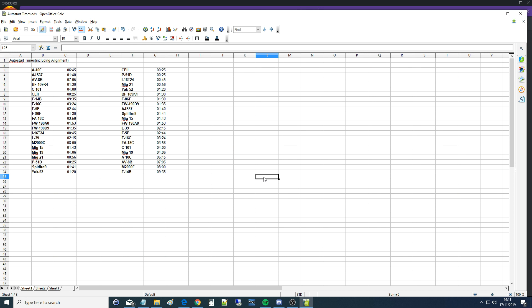We've got all the figures now — all of them include alignment. The only spurious one was the Mirage 2000C; neither of us could remember the full alignment but it's about 8 minutes. Here's the list in order of times: quickest were the P-51 and CE-2, then I-16, MiG-21, Yak, BF 109, F-86, Fw 190, Spitfire, MiG-15, Fw 190, L-39, F-5, F-16, F-18, C-101, MiG-19, A-10C, AV-8B, Mirage 2000C, and F-14B at the slowest with two cockpits plus alignment. If done manually you might shave off a few seconds — up to about a minute on the F-5. Hope that was useful, see you later.